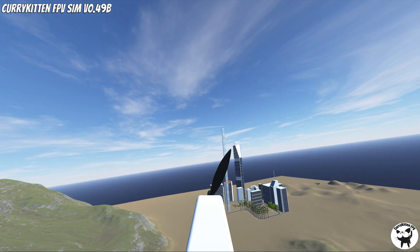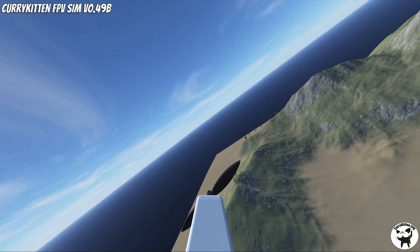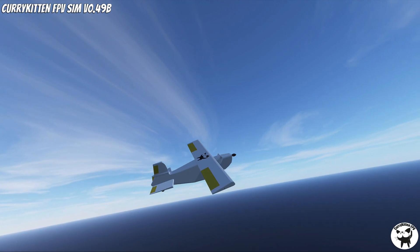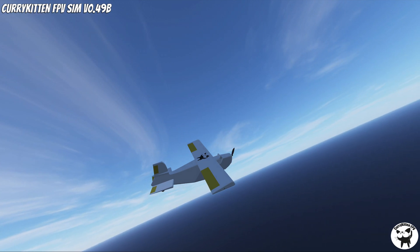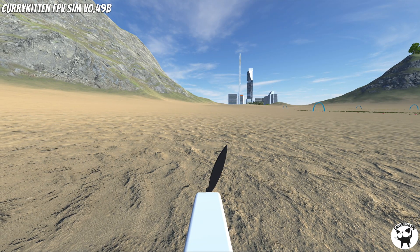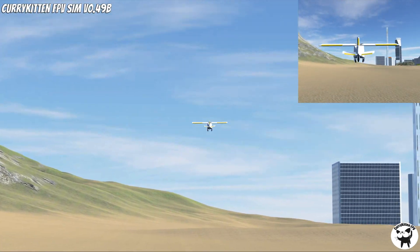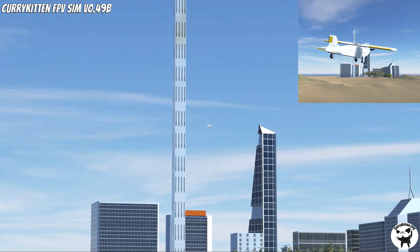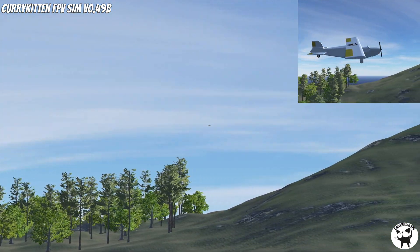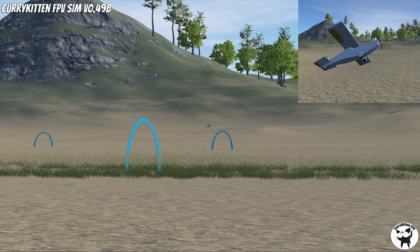After filming all of this about the sim, I realized I forgot a couple of features. The first one is the external camera view — same as the quad, press C and you go to the external camera. One interesting thing: when I did this I forgot to take out the pan and tilt, but when I saw how it worked I thought it was quite cool, so I'm leaving it in — you can slightly move around the plane as you fly it from an external angle. The other one is line of sight mode: just press L and you'll flick between line of sight and FPV. You get positioned behind the plane, and I've included a little close-up window where you can see what your plane's doing.